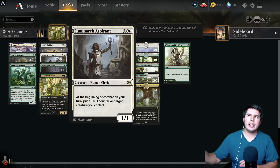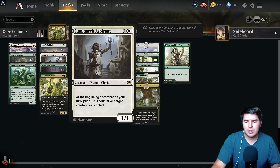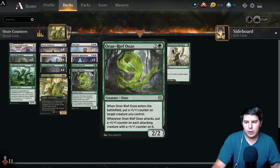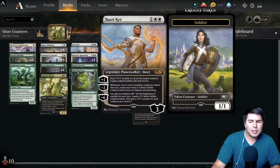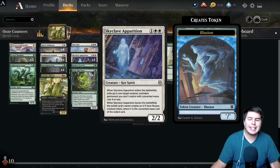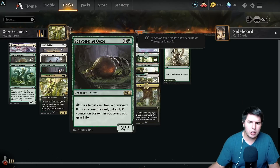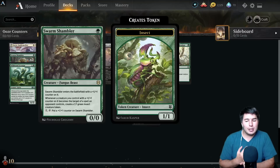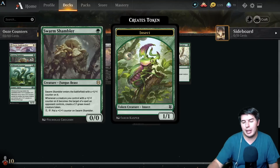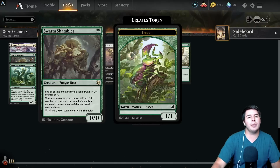The cool thing is we have a ton of ways to put counters onto creatures that don't necessarily put counters onto themselves. Luminarch Aspirant puts a counter onto any creature you control. Oran-Reef Ooze when it enters the battlefield puts a counter onto any creature you control. Even Hydra's Growth can put a counter onto any creature you control. So all of a sudden we can have creatures without counter synergies and still put counters onto them. Naturally we have Scavenging Ooze for life gain. Conclave Mentor becomes a really powerful threat, and we have Swarm Shambler - we can go wide with insects and then bam, Conclave Mentor makes a board full of three-threes.